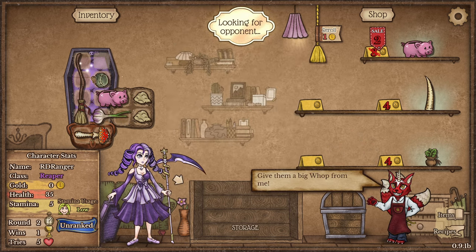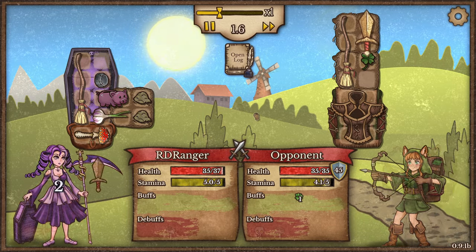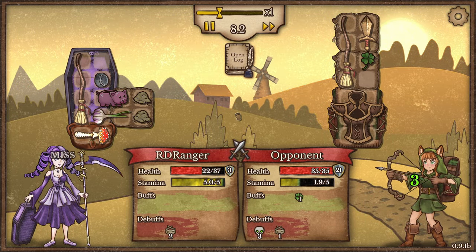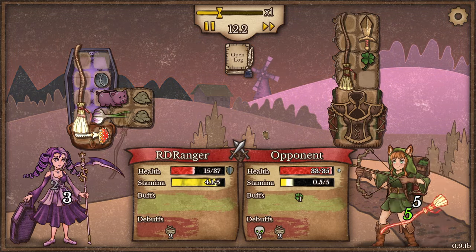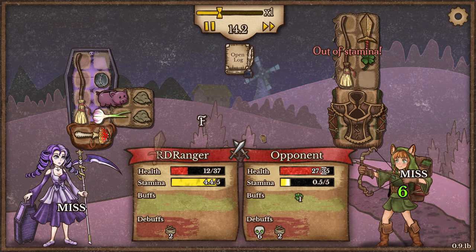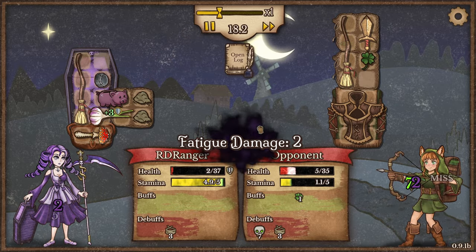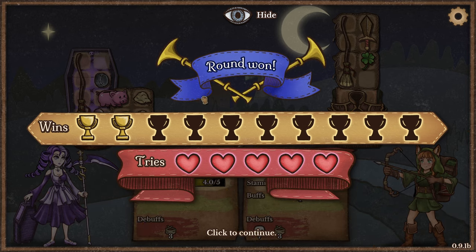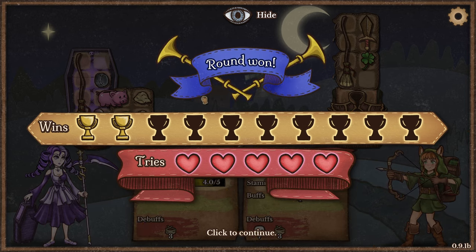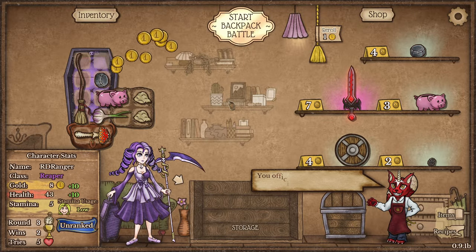I don't know if we're going to win this one. They have a broom too, and a lot of armor. Even though we put on some armor from our garlic and we have poison going from our mushroom, we haven't done any damage yet. Fatigue sets in — so when the battle goes on for a long period of time, we take damage over time. How did we win? Did our debuffs finally all kick in?